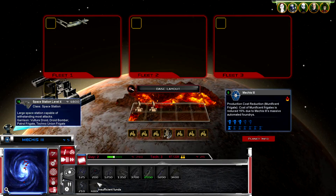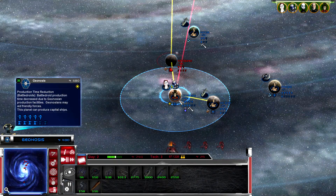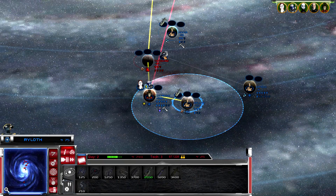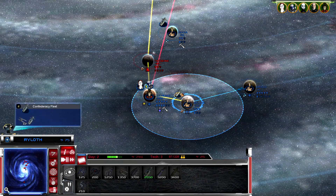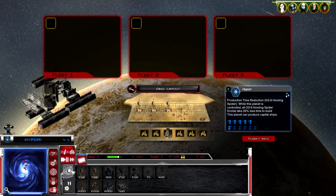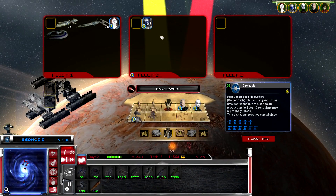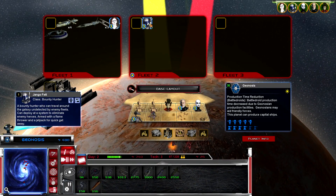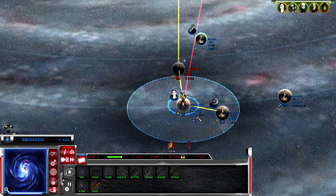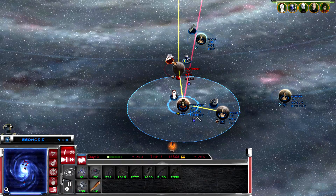Space station level four - nice! Tatooine is definitely going to be our first push. I don't think this planet is going to get attacked so we can remove its fleet. Let's push to Tatooine and see what we got - they've got a nice little fleet there.